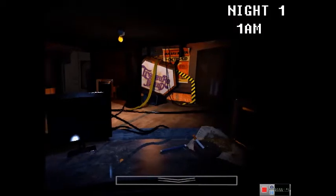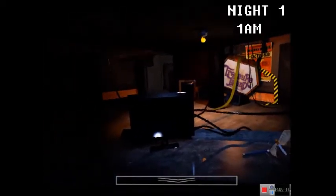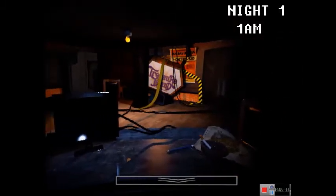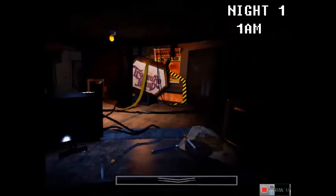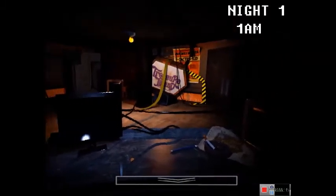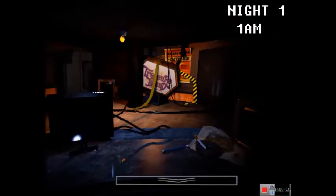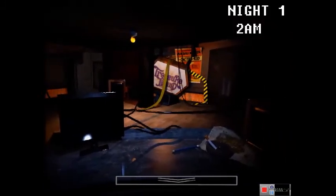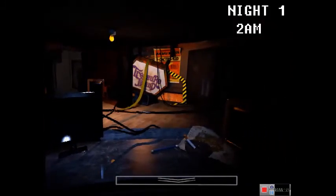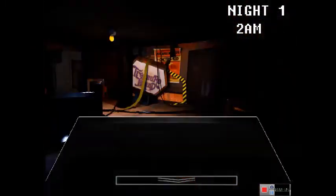Alright, and that was the phone call — we got a phone call from Greg. So this is the office and it looks completely different compared to the original and Remastered 1.0. We actually have the same things we can do like in Remastered 1.0: you can hide under the desk and you can turn off the power, but that's not what I'm going to do right now. So we have ourselves a camera — let's check it. Alright, so here's the camera system. It looks way different.